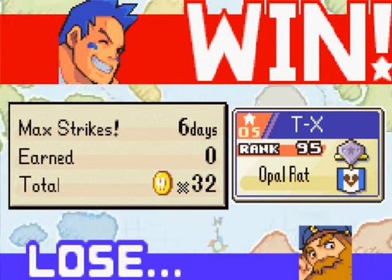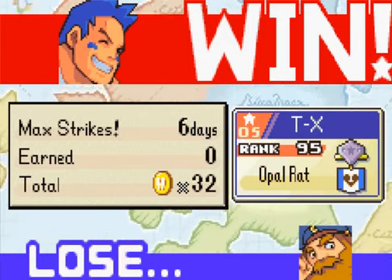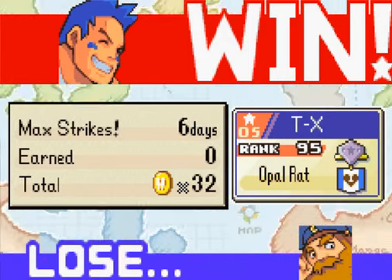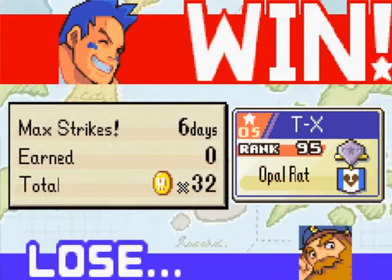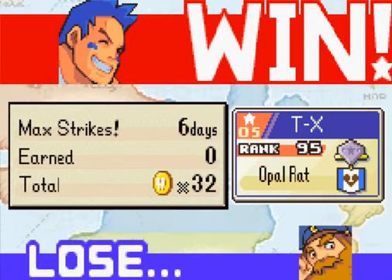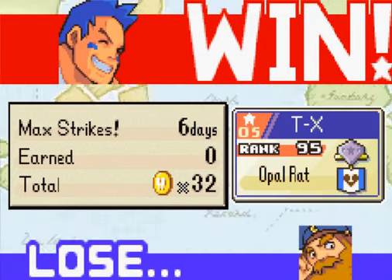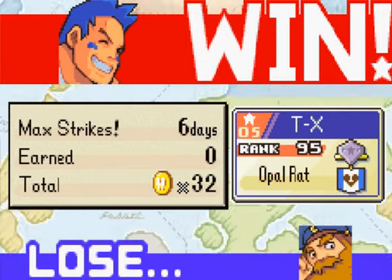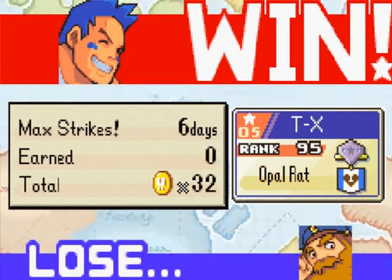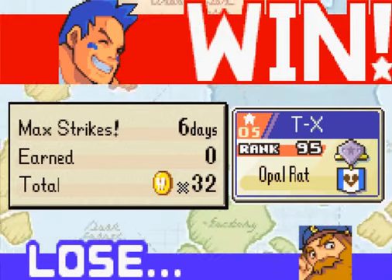Welcome back folks to Let's Play Advance Wars for the GBA. I'm SamuraiTX, and when we last left off we got a new ally in Max as he struck and defeated Olaf's army in 6 days, which got us an S rank. With Max we get more power, so that's good news, but the bad news is I don't think he can use combat units, which is pretty bad. But Max is still a great acquisition, so let's continue on — we've ranked up from rank 96 to 95.